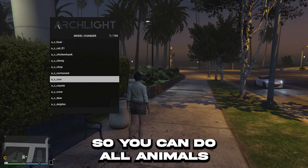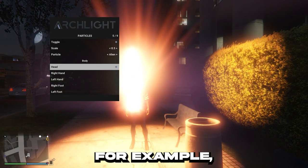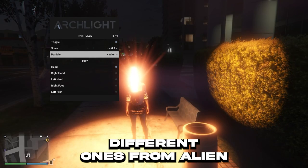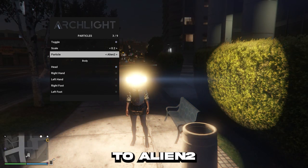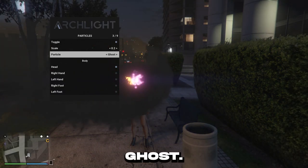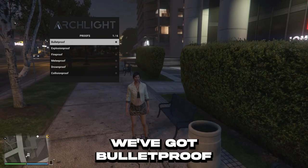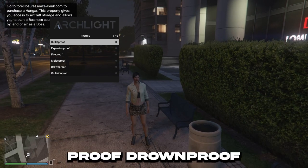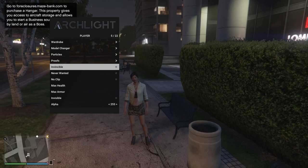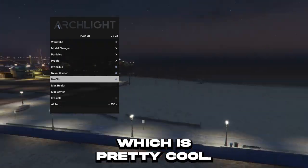We have model changer — so you can do all animals. And then particles. Let's toggle particle — let's do head, for example, and turn that down from 0.5 to 0.2. You can do different ones from alien to alien 2, clown, lightning, ghost — that's pretty cool — and electric. Proofs: we've got bulletproof, explosion proof, fire proof, melee proof, drum proof, and collision proof. Invincible, which is god mode. Never wanted — that's cops obviously. No clip — I can literally no clip all around the map, which is pretty cool.